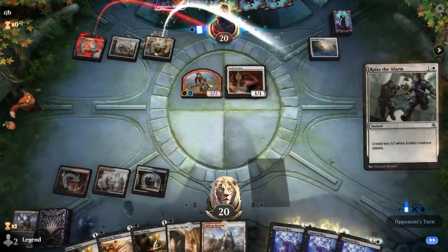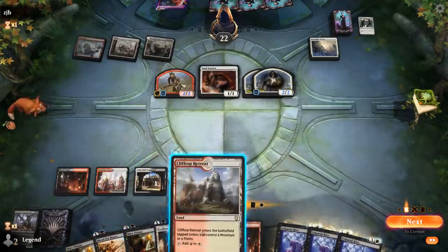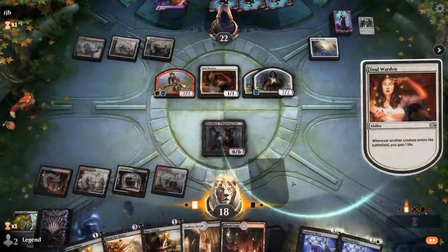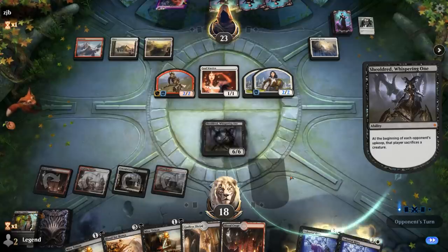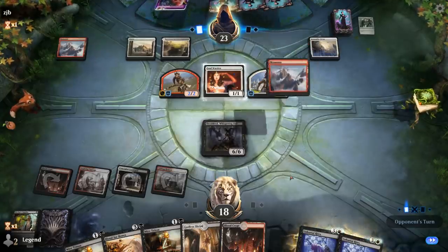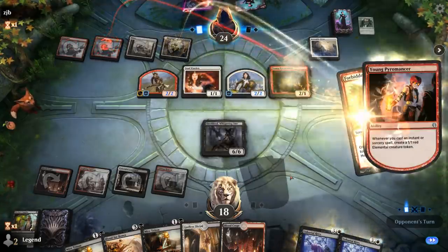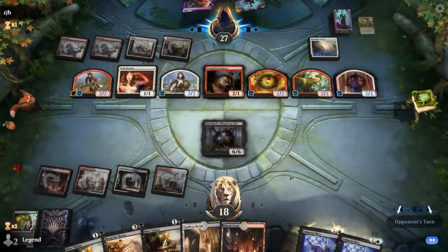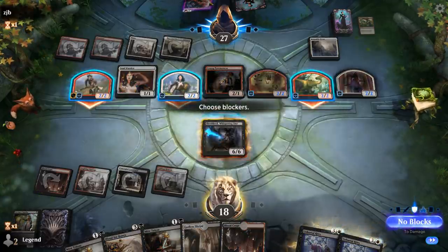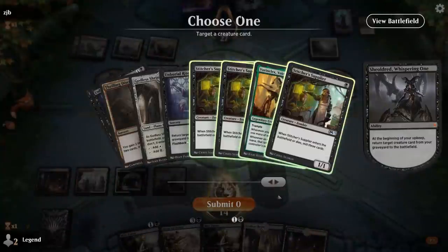Soulwarden is not going to cut it. Opponent up to 22. It's go time — bring back Shieldred. Opponent has to sacrifice a creature. Next turn we bring back Vorinclex. They might have an exile-based removal spell which prevents us from reanimating Shieldred a second time. Young Pyromancer does a good job of mitigating the effectiveness of Shieldred's sacrifice effect. Opponent attacks and we'll block one of their creatures, then bring back Vorinclex.